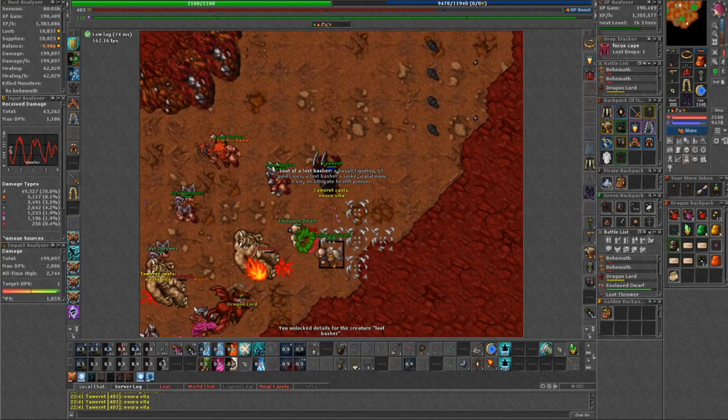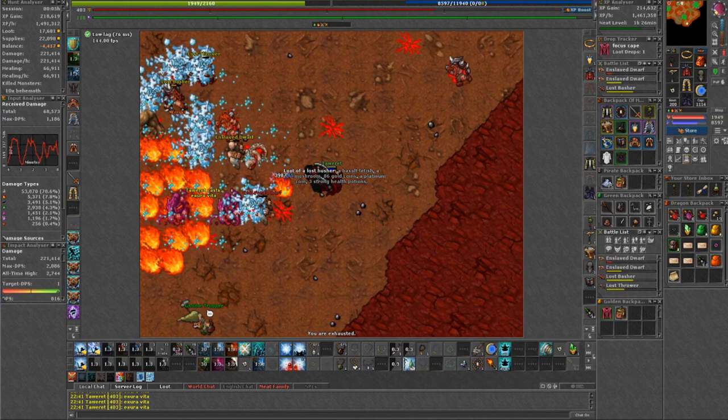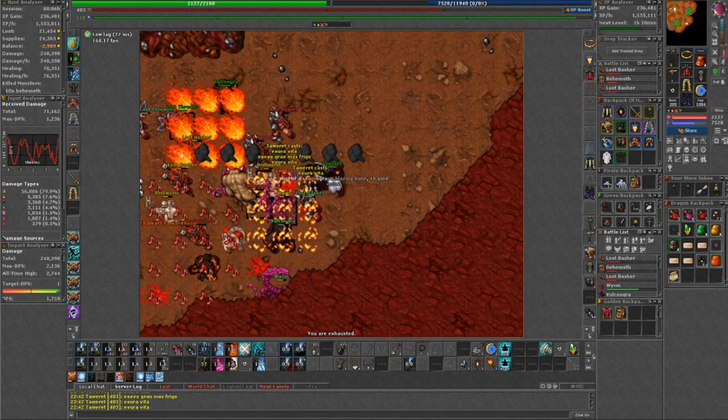You might want to take an obsidian knife with you if you plan on hunting here. For supplies, I'd say around 600–800 avalanche runes and around 200 mana potions. You can take more potions if you still have a lot of cap left. You should have enough with one dwarven ring because the lost creatures drop dwarven rings as well. The walking route I took was mainly the southern part, counterclockwise — doing only a partial of the complete floor was more than enough to maintain full spawn and get the maximum out of my hunting session.